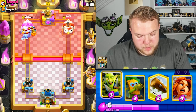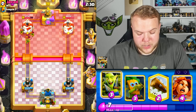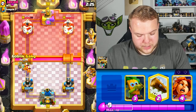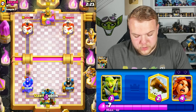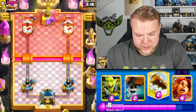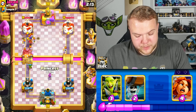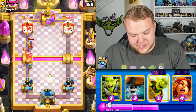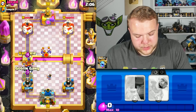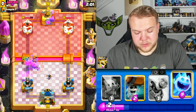Ice spirit plus goblin barrel — very nice ice spirit jumping on top of all the goblins and freezing the tower. He has goblin gang, minions, witch, and arrows — it's going to be a PEKKA deck. PEKKA is a decent matchup for us as long as we're able to distract it. Going with valkyrie and then goblin gang to distract the PEKKA or at least DPS it down.